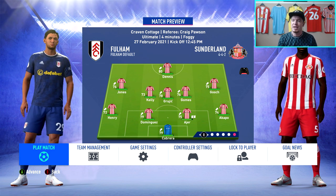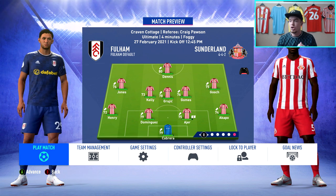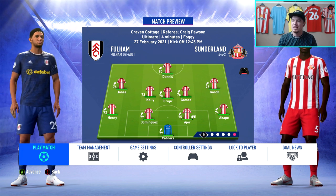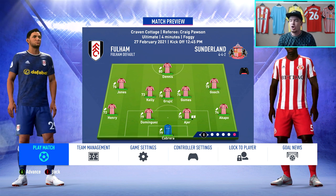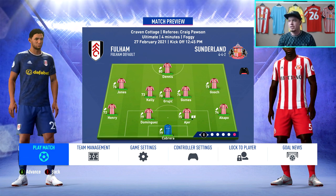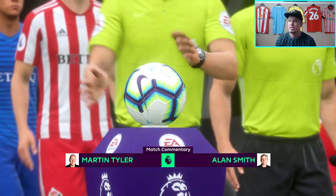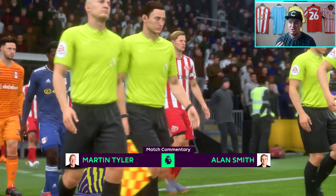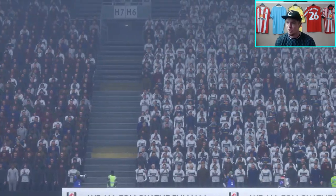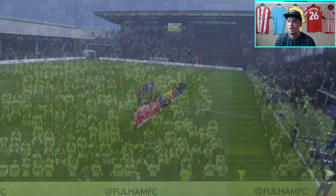This is the line-up we're going with against Fulham — massively rotated. Cabrera in goal, Henry Dominguez, Aya and Acapulco across the back, Jones on the left, Gooch on the right, Kelly — who we haven't seen much of, a lad brought through the youth system — in midfield with Grujic and Gomez, and Dennis as the lone striker. Here we are at Craven Cottage, away from home, Fulham sitting in mid-table in 10th.